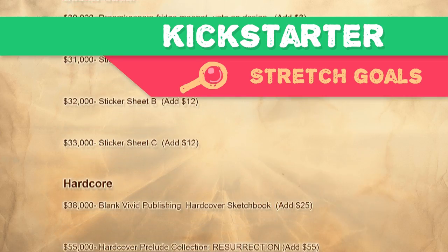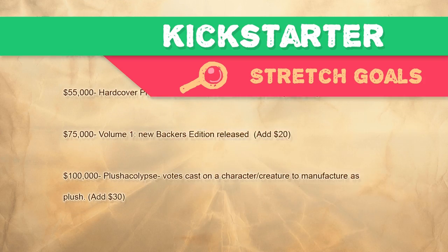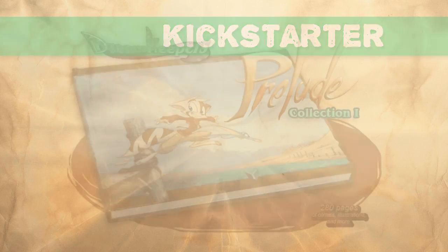Bookmarks, posters, art prints, buttons, zipper pulls, Troika patches, stickers — and if we do incredibly well, we can even resurrect the Prelude Collection hardcover edition.